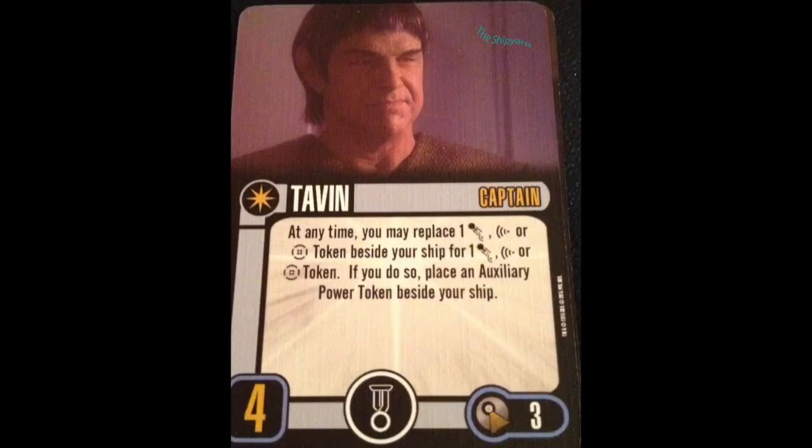Then we have Tavin. At any time — really means between phases — you may replace 1 evade, scan, or battle station token beside your ship for 1 evade, scan, or battle station token. If you do so, place an auxiliary power token beside your ship. For a skill 4 captain with a talent slot costing 3 points, I don't think he needs the auxiliary power token.